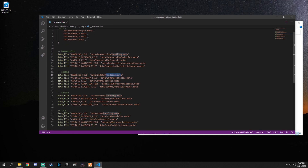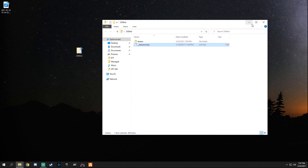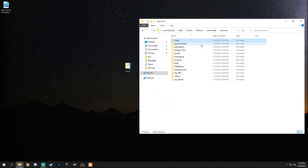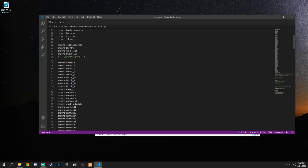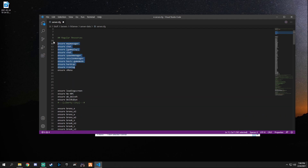To add more cars you just keep going — add another block of lines and repeat the process. That's your very own car pack. To add it to your server, go into your resource folder and drag the cars folder right in. Then open server.cfg — wherever your resources are listed, type 'ensure cars' (or whatever you named the folder) and save. That's it.